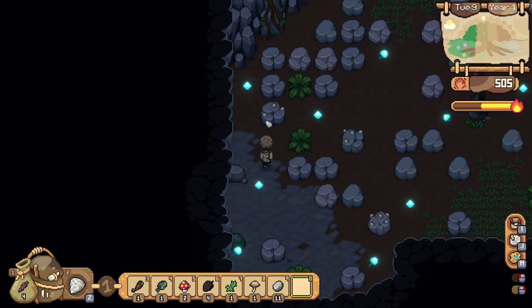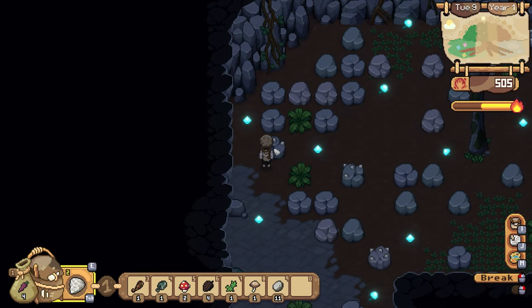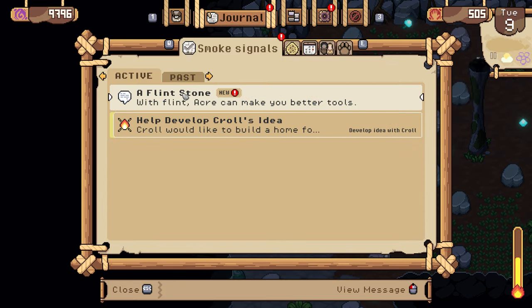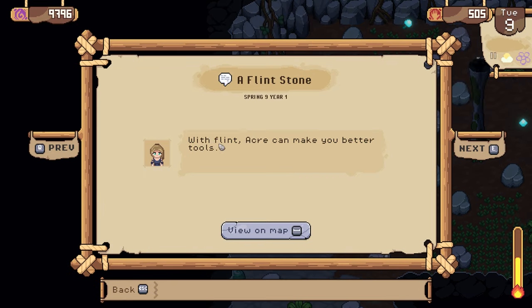Which you enter and here you go, there is the flint. You can also just get flint now from crushing stones. You need to crush stones anyways to get deeper into this cave system.